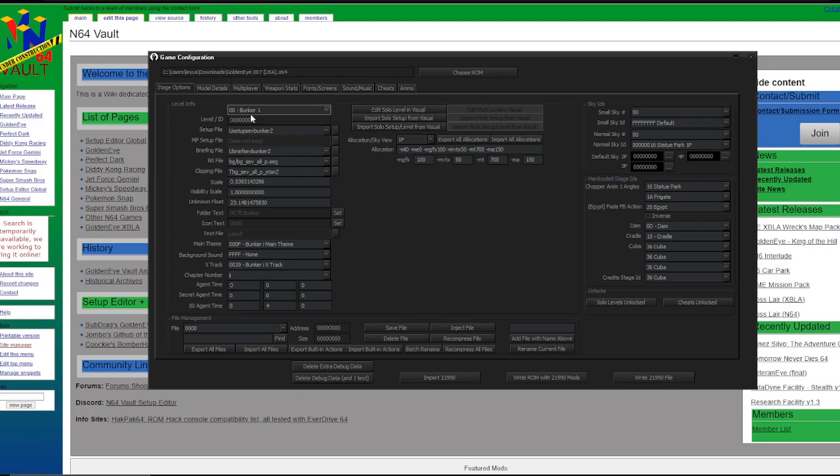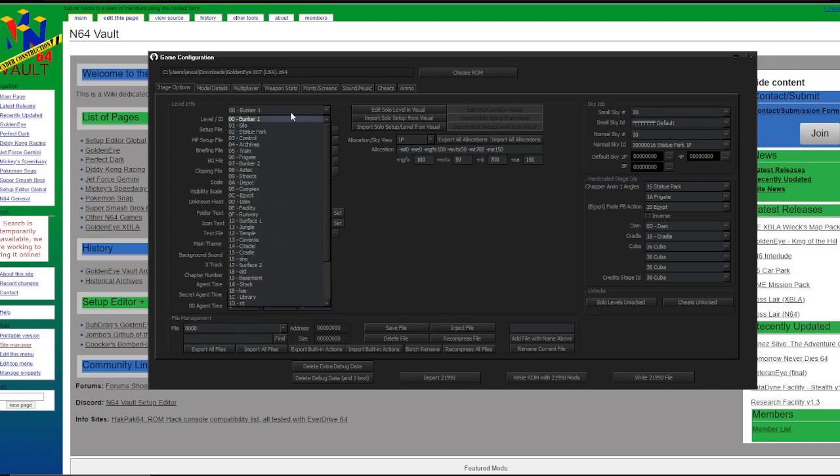So here we are in the game configuration menu. Notice how it's just GoldenEye.z64 — it has to be .z64, because that's the format of all N64 games. It might look a bit confusing here. Here are our levels; they're not in order, like Dam, Facility, Runway. But you can find your level here — they're all named. We're just going to work on everyone's favourite level: Facility.